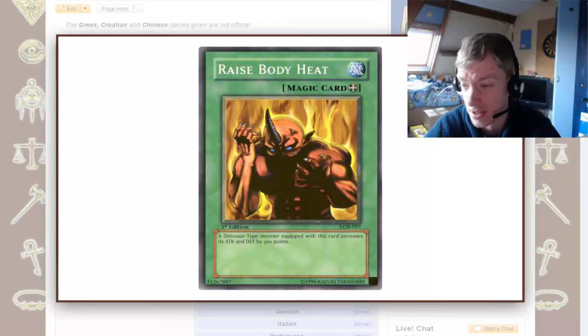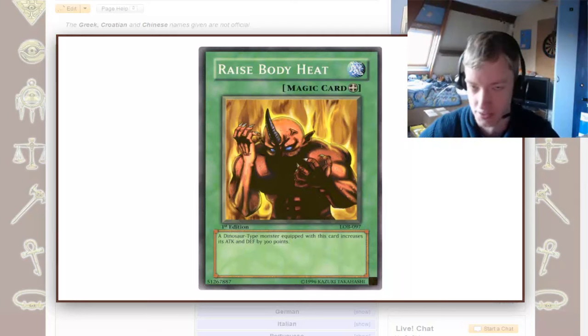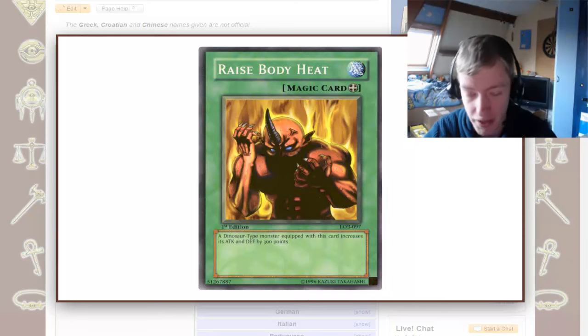If you want an attack boost, give it a United We Stand for 800 attack and defense, and that's for every type, and it becomes 800 more for every other monster that you have. United We Stand is well over this.